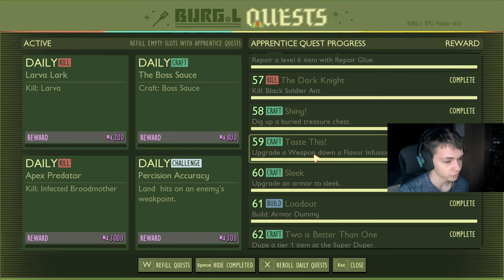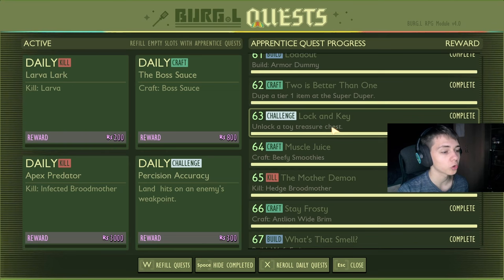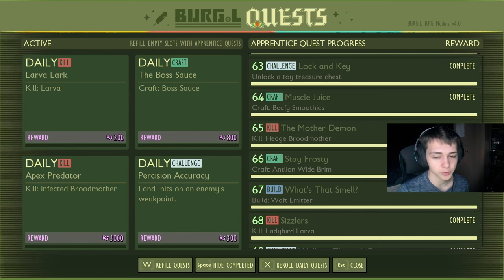Quest 60: upgrade an armor down the sleek path for 700. Build an armor dummy for 700. Dupe a tier one item for 700. Unlock a toy treasure chest — using the keys to unlock one of the treasure chests, either the underwater one, the one at the end of the picnic table, the one inside the sandbox, or the one inside the tire in the upper yard. Craft five beefy smoothies for 700 raw science.